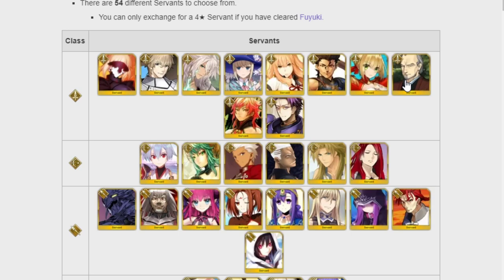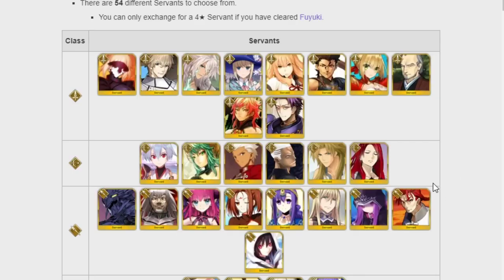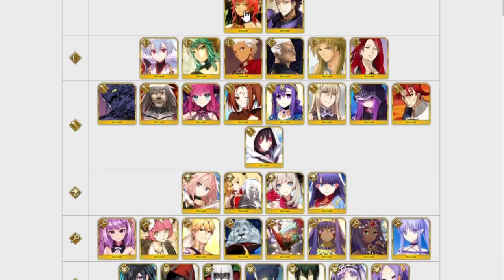I call the next one Old Man Sit because he's just an old man that likes to sit — he's Story Locked and a single target Arts Saber. He's pretty solid for single target. I have both him and Lancelot and I use Lancelot a lot more because I like Lancelot's crit build. So if you're looking for a single target Arts Saber, these two are pretty good. Rama needs buffs — he has great animations but he needs buffs for sure.